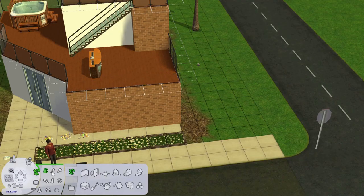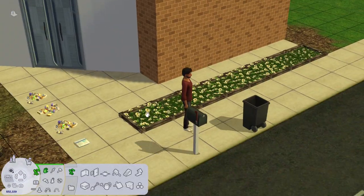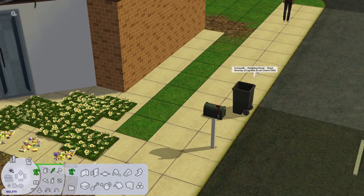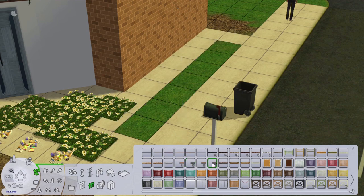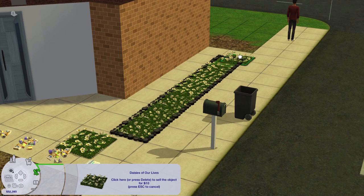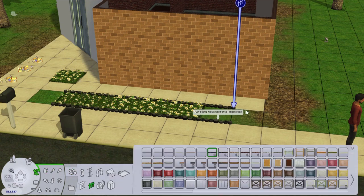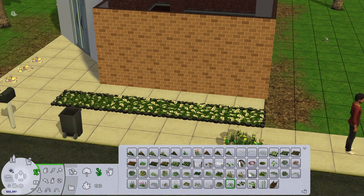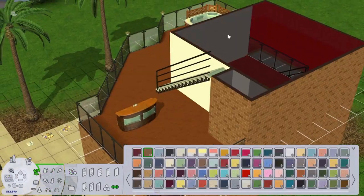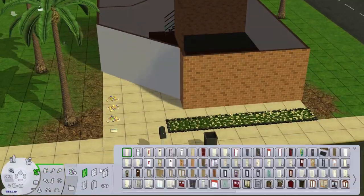We are in Don Lothario's house — sorry, I should have opened with that a bit sooner. Please ignore all the rubbish in the garden. If you've not played Pleasant View before, Don Lothario is a massive slob and a womanizer, and one of his scripted events is cleaning up his house so he can invite over ladies to entertain. I didn't want to just get rid of the rubbish, so I've put it in his front garden.